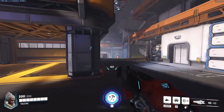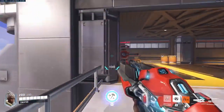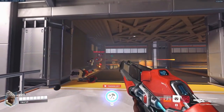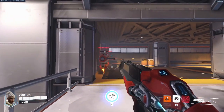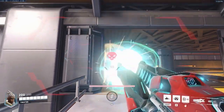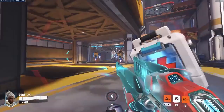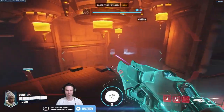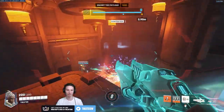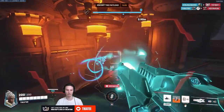Sojourn's ultimate is called Overclock, which when triggered causes her Railgun to constantly gain charge — meaning you won't have to fire primary fire to build charge — and it causes all Railgun shots to pierce through targets. The Railgun still functions exactly like a hitscan bullet, so it will be stopped by shields and Defense Matrix. It could lead to highlight moments where Sojourn finds multiple kills with a single shot, though from my experience those situations have been few and far between.